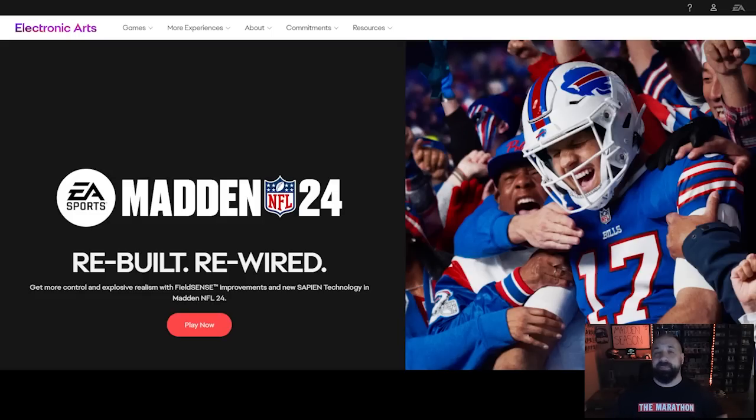First step is to head over to EA.com, because there's a triangle of things that need to be linked to ensure you get the drops. You need your EA account linked to the correct gamertag, PC name, or PlayStation name that you use to play Madden. EA has to be linked to that name, and that also has to be linked to your Twitch name so everything is talking to each other.